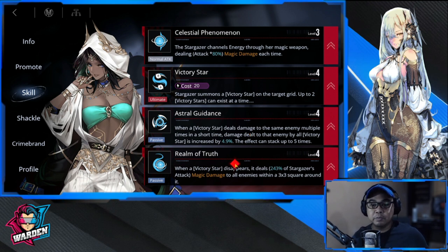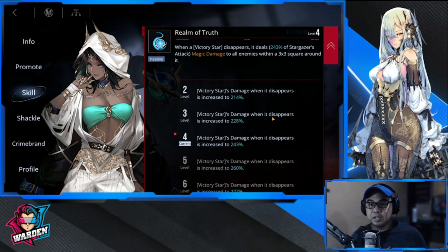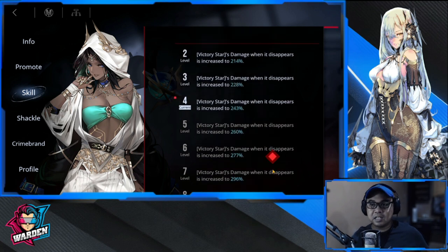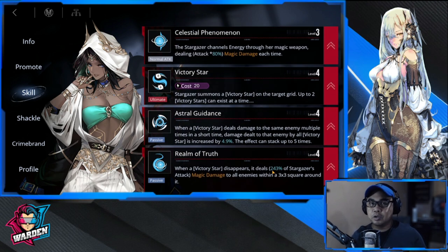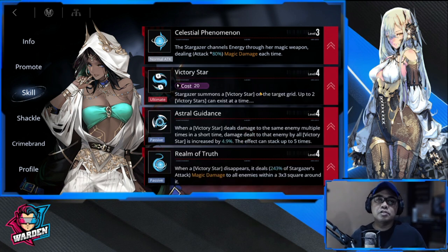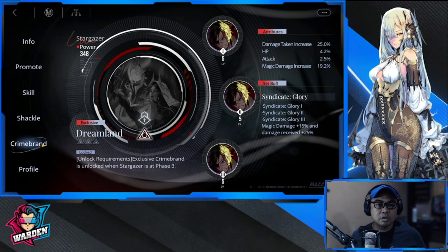Astral Guidance provides more damage for continuous damage to a single target. Third priority is Realm of Truth — when a star dies it blows up, and this levels up the dying star's explosion damage, up to 360. When you have two stars you can summon a third, so the first one will explode; that's actually one of her strategies. Last priority is Celestial Phenomenon, her basic attack. So to recap: Victory Star, Astral Guidance, Realm of Truth, then Celestial Phenomenon.